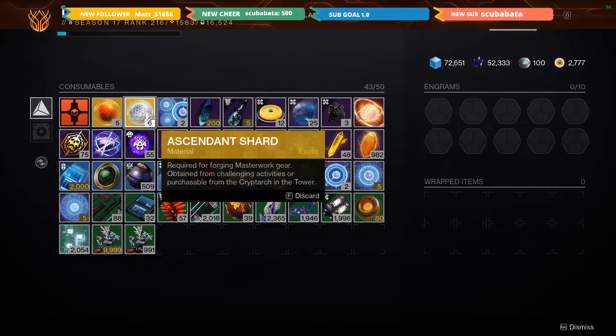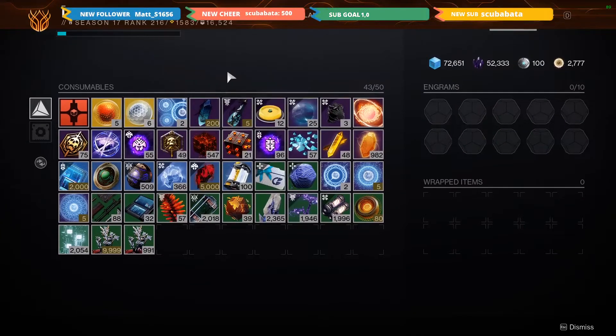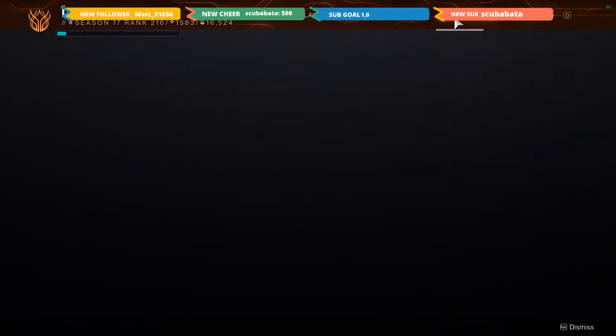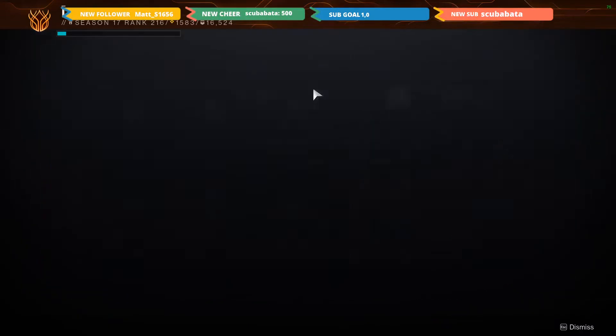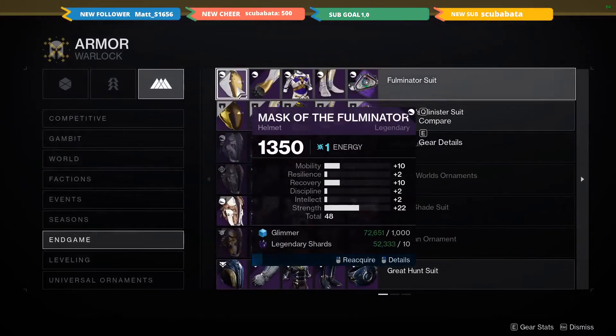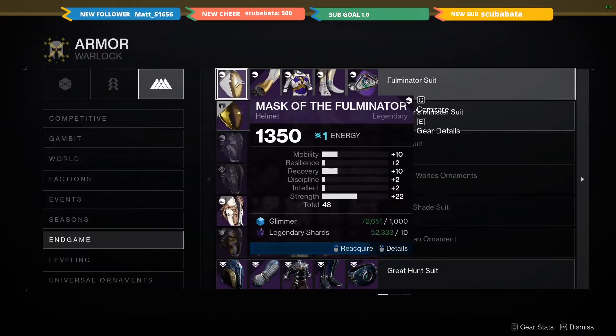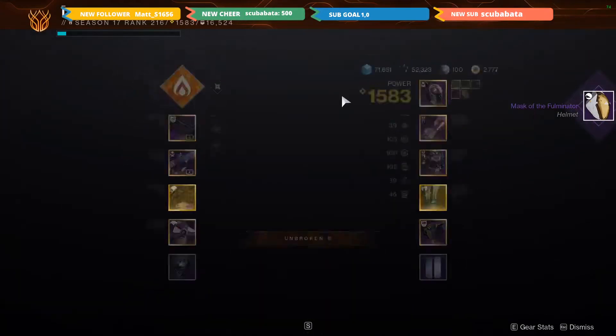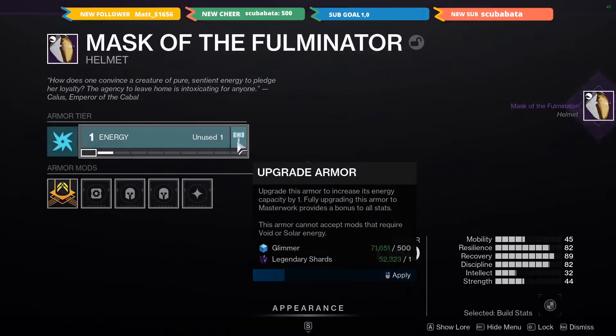I currently don't because I've been doing what I'm about to tell you. Basically, it's an exchange rate of one ascendant shard to three cores and three prisms. If we go through here, you pretty much just grab a year one legendary — or any legendary armor piece — and you're going to want to masterwork it.